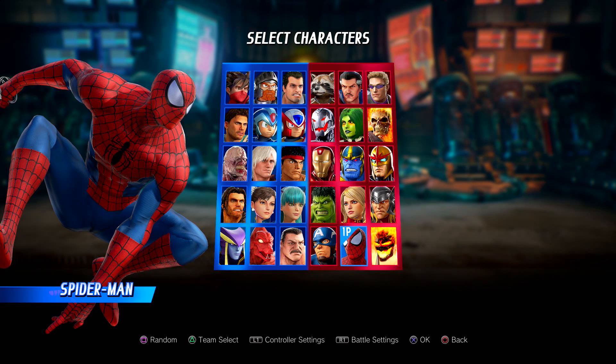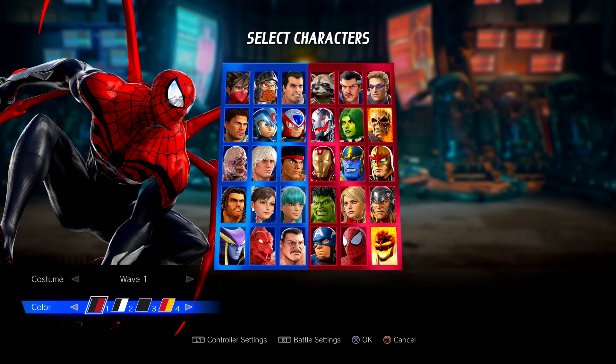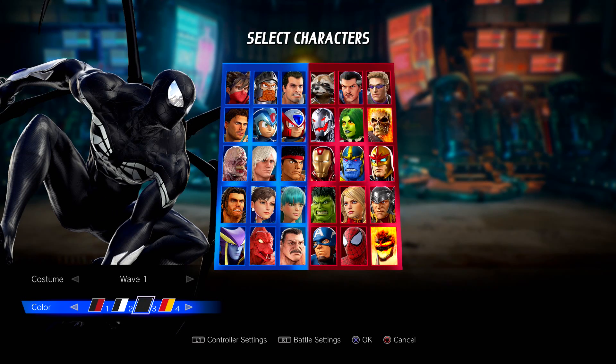So here we are. Wave one costume is Superior Spider-Man. I got this by pre-ordering Spider-Man Homecoming and they sent me the code for it — it should be available for everybody soon. Then we have Spider-Gwen, looking interesting. I don't know what this is all about to be honest with you, definitely an interesting pick. I believe this is supposed to be Superior Venom, which is also pretty interesting. It could just be the symbiote Spider-Man suit, but what I understand is it's supposed to be Superior Venom.